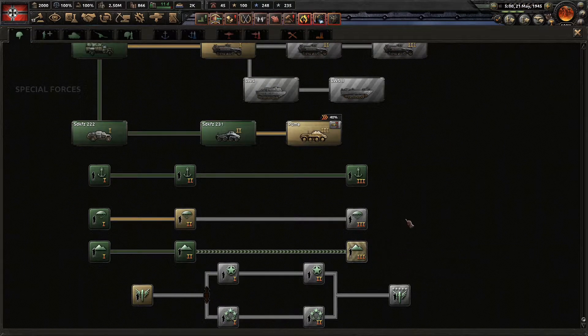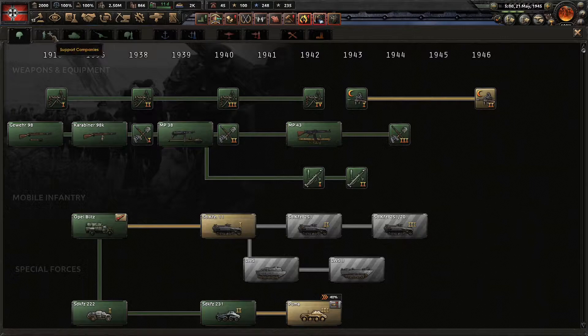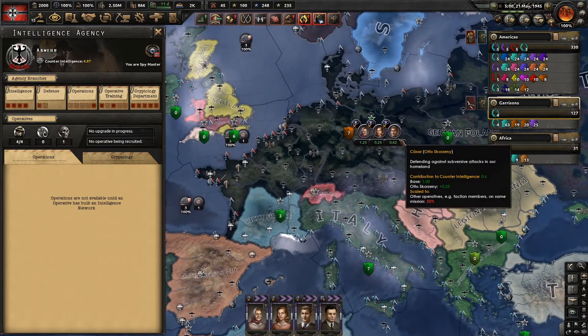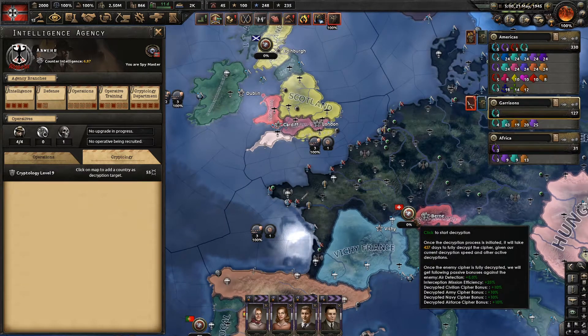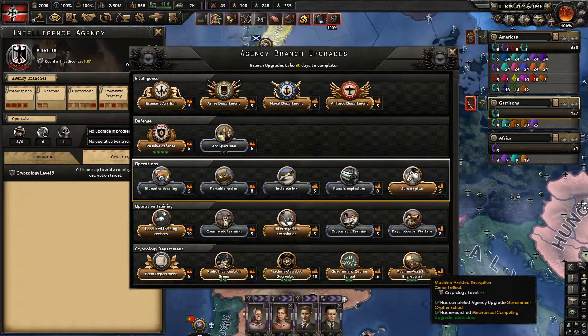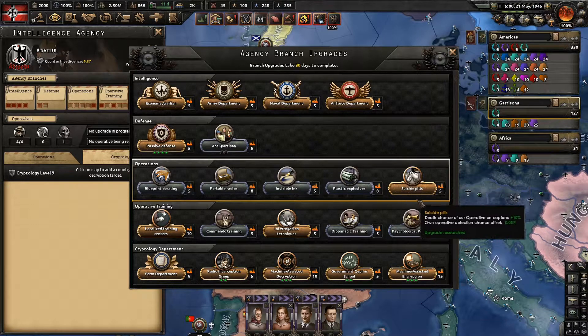We also played around a bit with special forces. I like special forces — they have to have bonuses for what they do, and paratroopers are always nice to play with, but they're quite underwhelming if you don't cheese with them. We played around with the intelligence operations and cryptology departments. I think cryptology could probably be a little bit better and could increase detection values more for having the passive bonus.